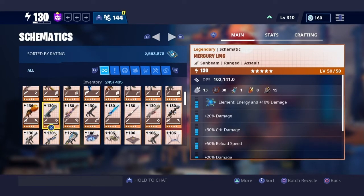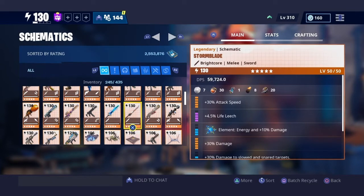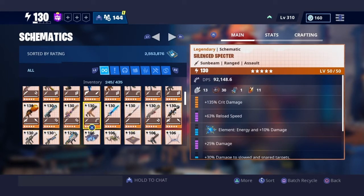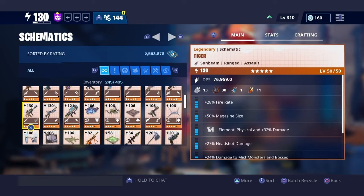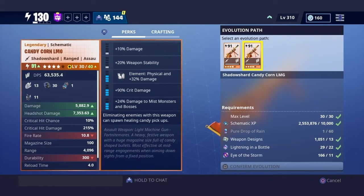We got the mercury LMG, we got everything. I got a bright core storm blade — I don't really use swords, I barely use melee weapons. We got the noble launcher on bright core. But as I said, make sure you put it to shadow shard, because if you don't put it to shadow shard you're not gonna see the full capability of the gun — you're not gonna get the full experience out of the gun.